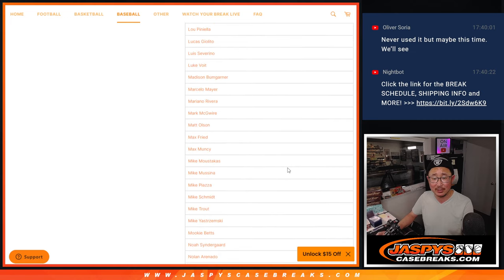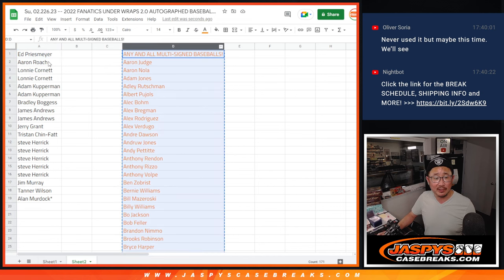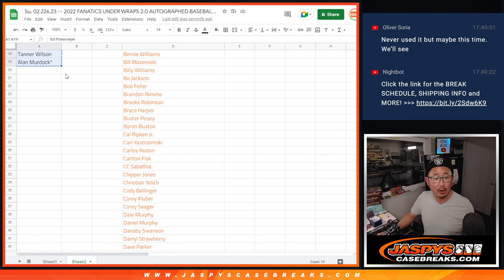A really nice checklist here as well. Thanks, everybody. There's the list of players, here's the list of you. Let's multiply that by nine — there's one already.